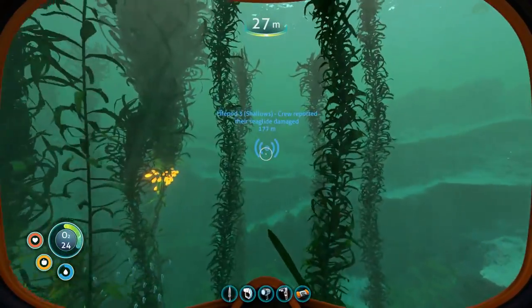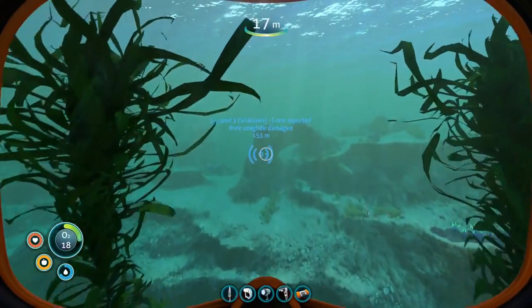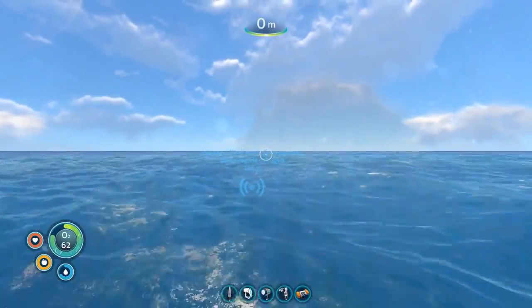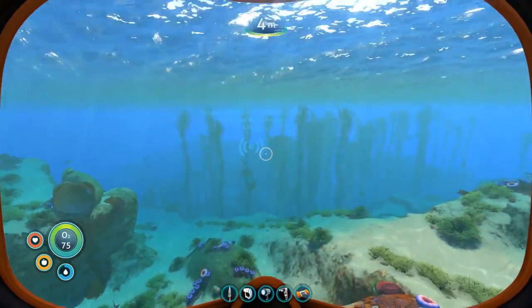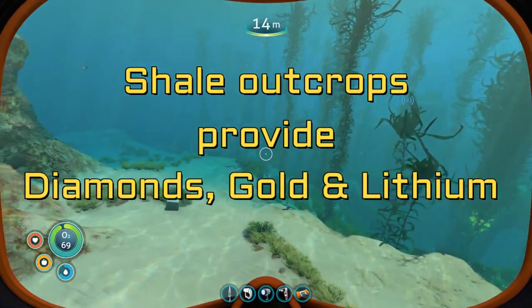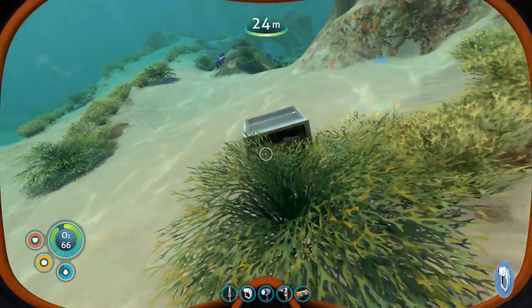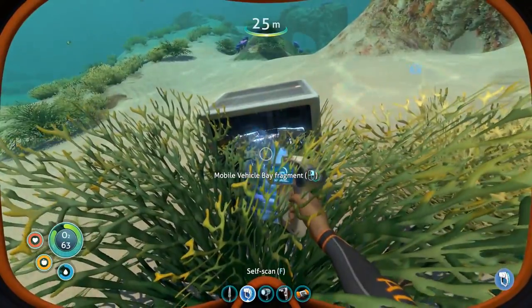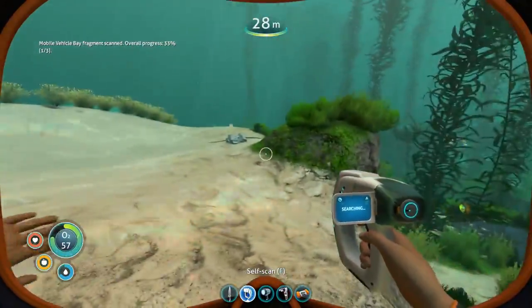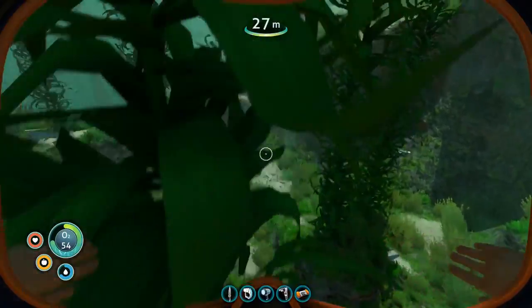We are going to need a laser cutter to get through the locked doors on the wrecks. We do not have the blueprint yet, but once we do, we are going to need a diamond to craft it. Diamonds are found in shale outcrops. Shale outcrops also provide gold and lithium, both of which we need. There's a cargo box — it's a mobile vehicle bay fragment. Let's scan it. Mobile vehicle bay fragment, one of three. We need two more to unlock the blueprint.